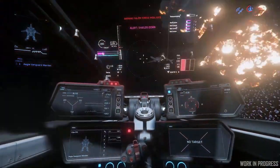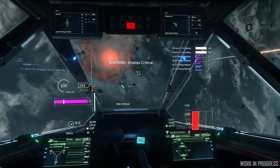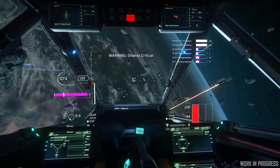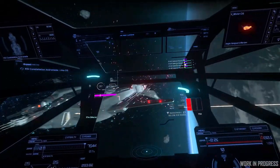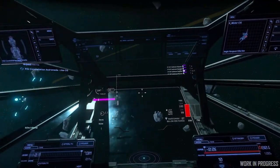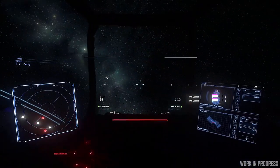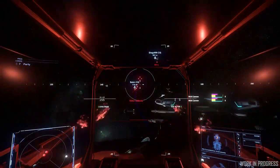In multi-crew ships, this will require pilots and co-pilots to be in constant communication while in combat. The co-pilot's responsibility is to ensure they're in sync with the pilot, constantly diverting energy into the right systems. In my experience so far, Star Citizen is a lot more immersive when you work together with others, so any addition to encourage multi-crew gameplay is always welcome.